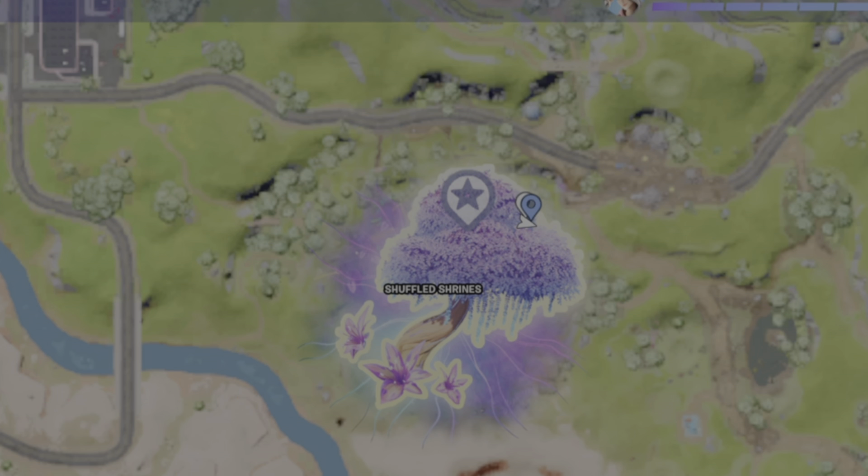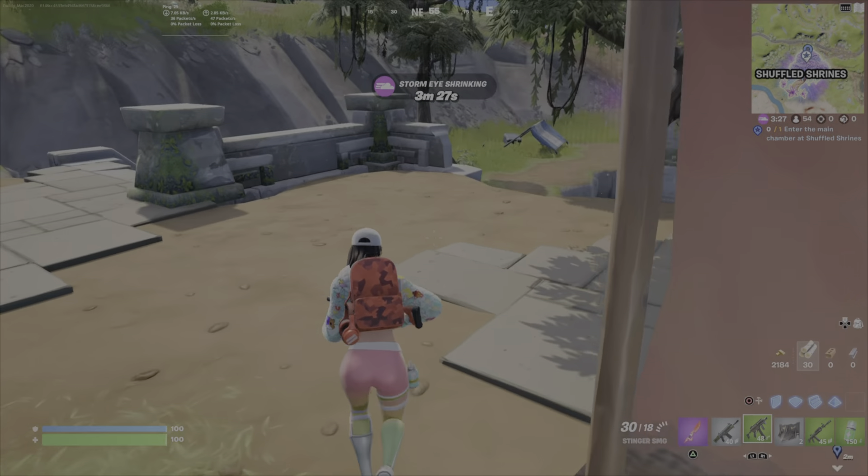Note these will change with every game so you can't just use what I'm showing you — these are just the locations you're going to use. Then a short jaunt around the corner and you'll see the fourth ruin, and this one is orange.